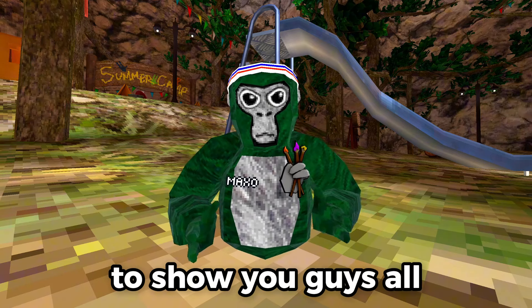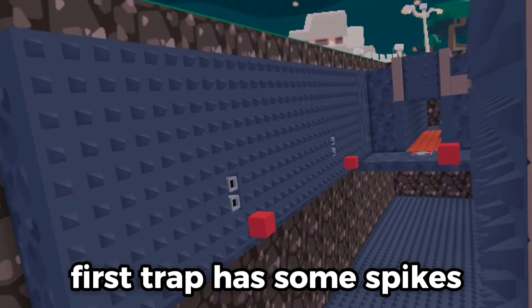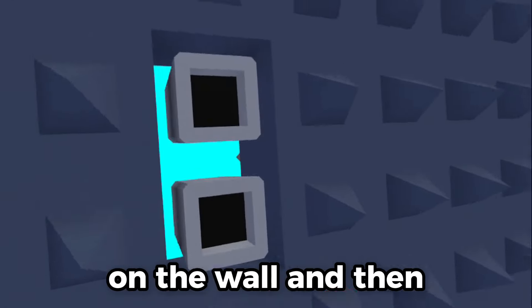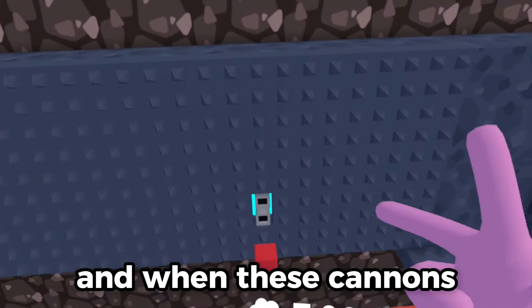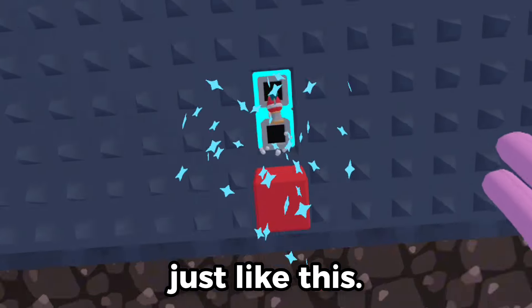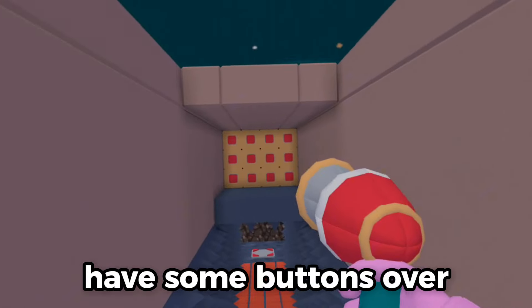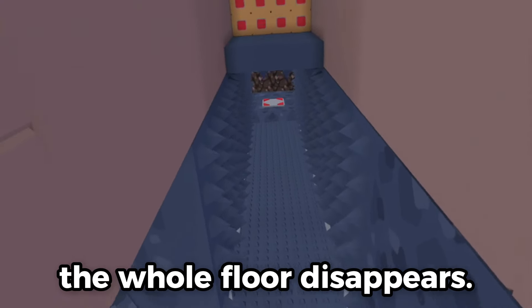Now that I've found the cheese, I'm going to show you guys all the traps I've set up. So this is the death run. As you can see, the first trap has some spikes on the wall, and then I have these cannons. When these cannons get pressed, they will shoot anyone on that block into this wall. The next trap is a falling floor trap — I have some buttons over here, and if you shoot them, the whole floor disappears.